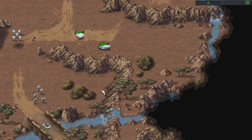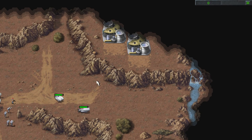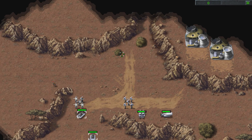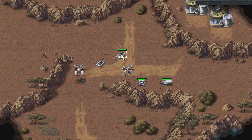But before we get to that village, we're going to get to these power plants here. I suppose this mission explains where Nod gets all those nukes from — repeatedly.